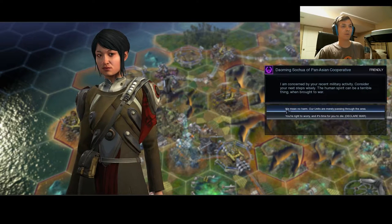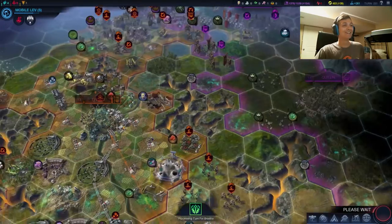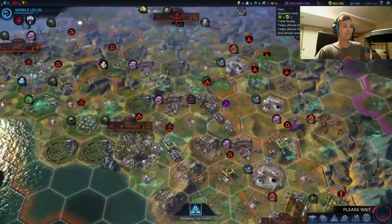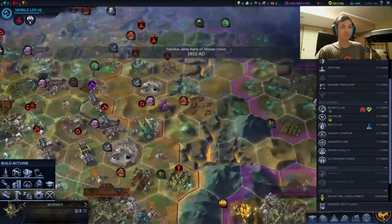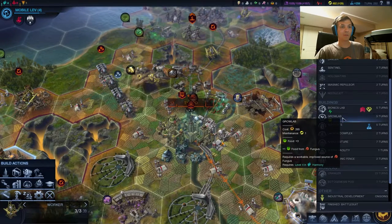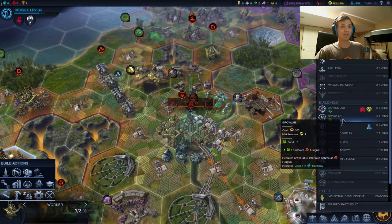We can't actually war you yet - we need five more turns, buddy, so we won't. But you will be annihilated when we do. Fair warning. We finished our battle suit in Tabo - time to go ahead and build the Grow Lab. Get our battle suits that much into enemy territory. We finished removing the forest - go ahead and get us another farm and get our battle suits just fortified.